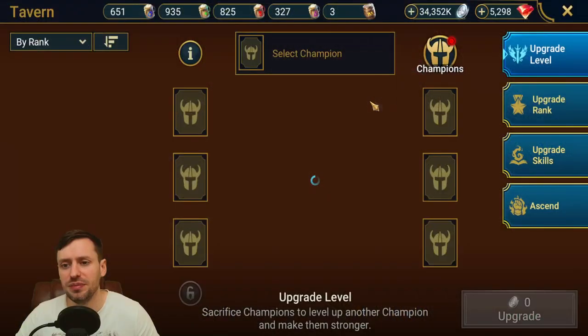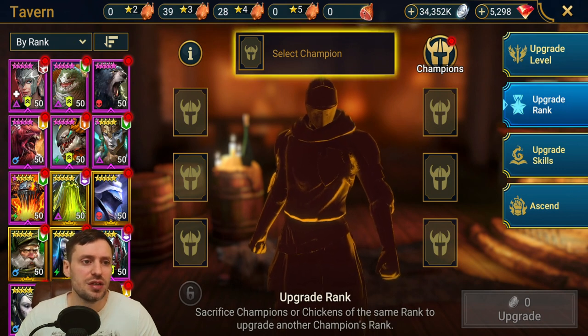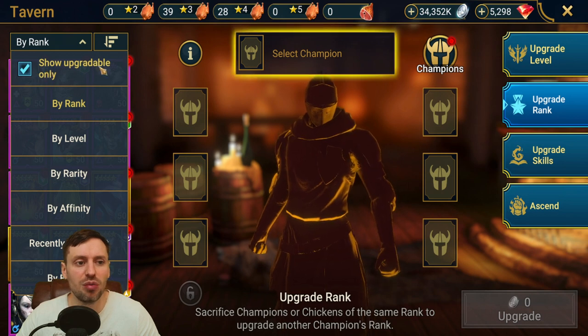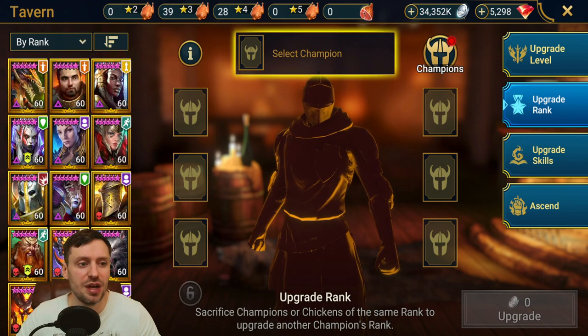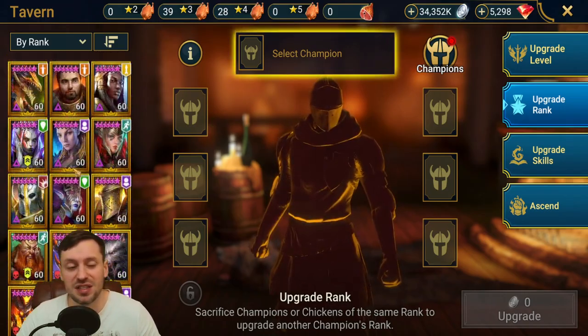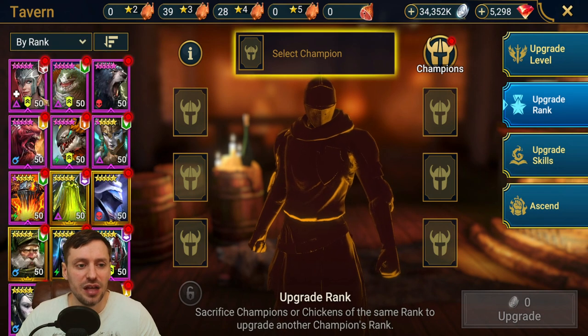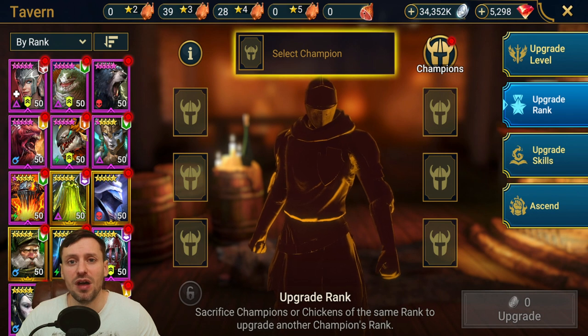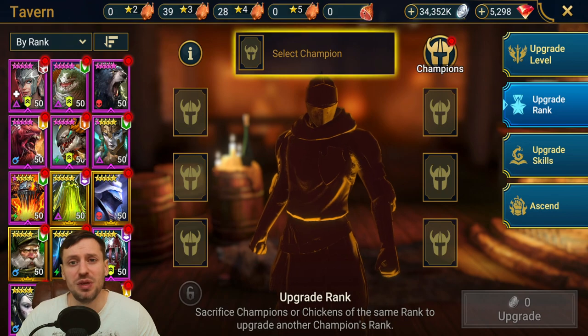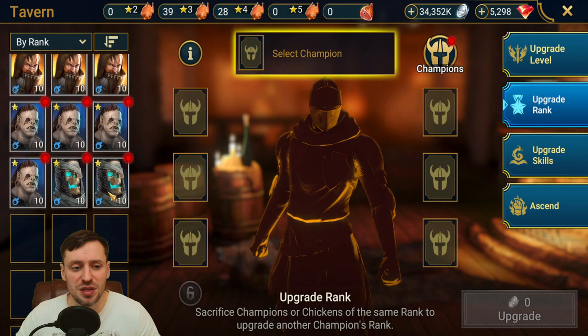So we go to the Tavern and we'll start with ranking champions first. What you want to do is go to the top left where it says 'Buy Ranking', and you should have 'Show Upgradable Only' ticked. If you don't, it's going to show all your champions and you're going to be scrolling for days to get to the bottom. Make sure that is ticked. We've been farming campaign, we've got our level ones and level twos maxed up and they need to be ranked, so we scroll down to the bottom.